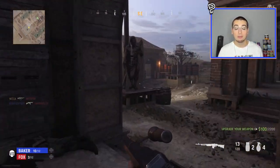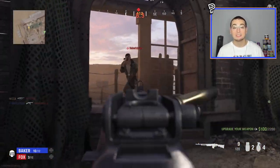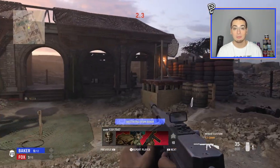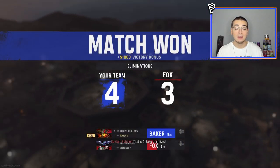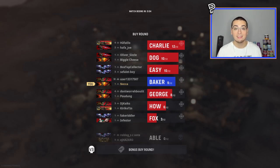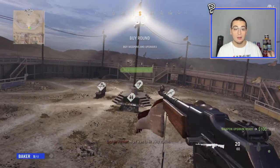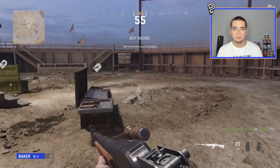Anyway, I know the title of the video says trickshotting on the new Vanguard Alpha and we will be getting into that footage soon. But what you're watching right now in the background is some try-hard gameplay from the alpha, because that's actually what you have to do to trickshot in this game. At least in this game mode, because there's no creator class system, so you can't just pick your sniper. You have to go to buy stations in between every few rounds, and at those buy stations you can buy weapons, perks, killstreaks, equipment, armor, and extra lives.